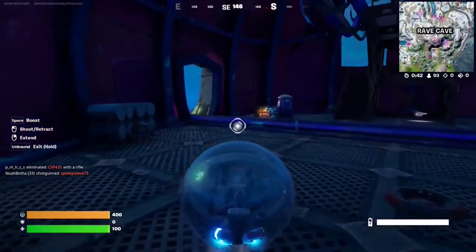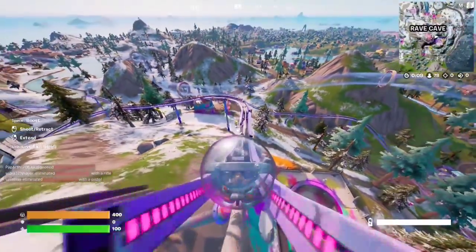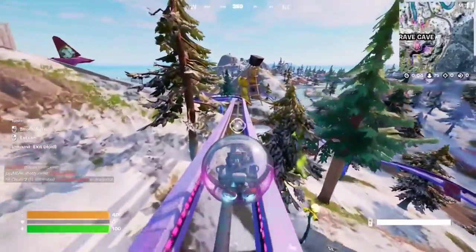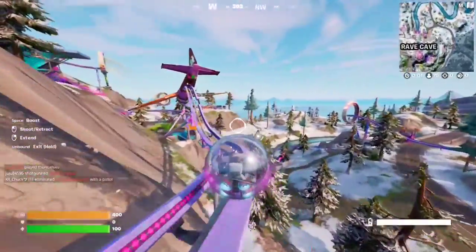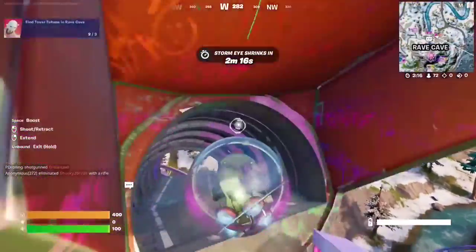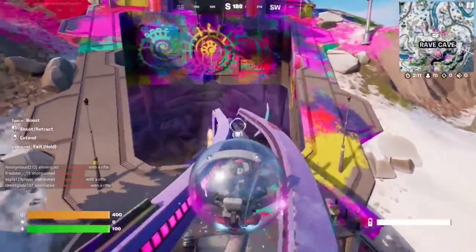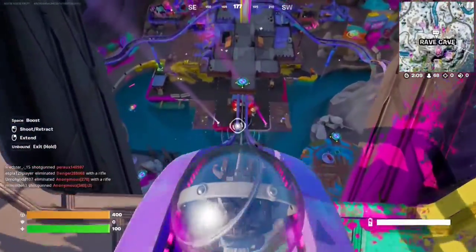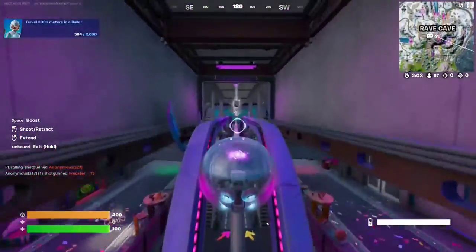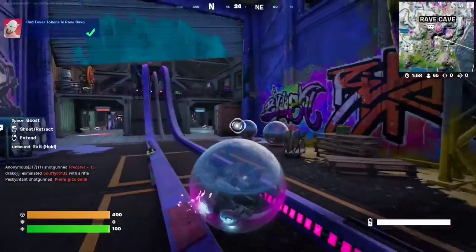The first token is right here. Then we'll just follow the trail, slow down a little bit, and the second one is right over here — right underneath the airplane. Then we go inside and token number 3 is going to be right over here at the end. That's all three of them.